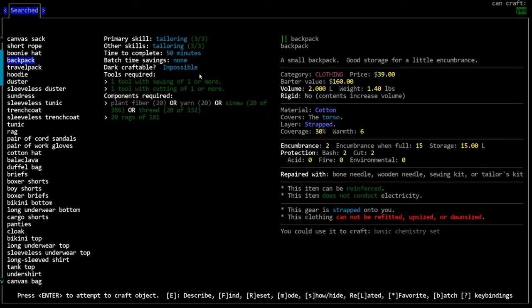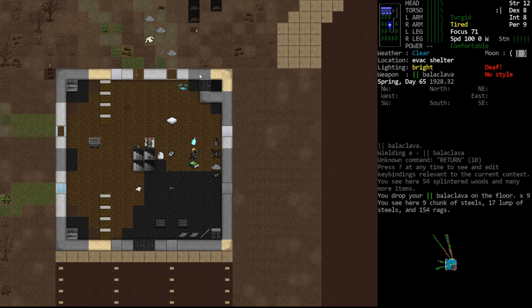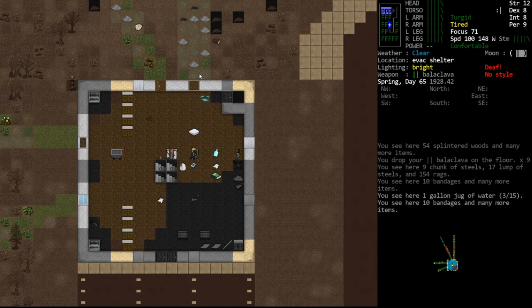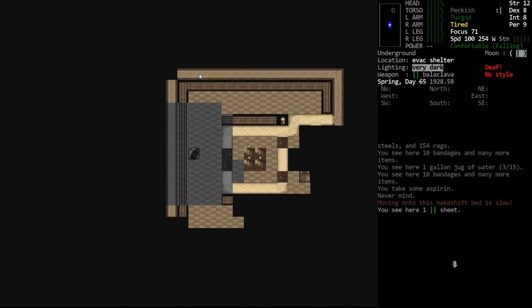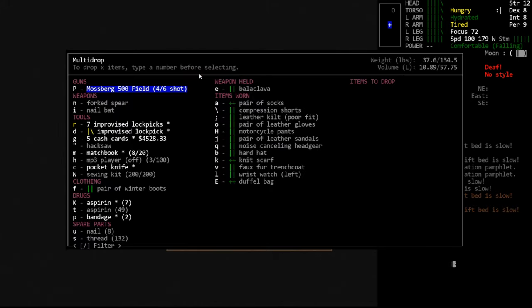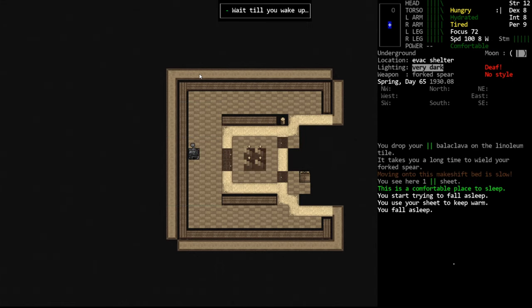We're tired and our focus is pretty good — it's 7 p.m., let's just go to bed. Lyle Darden, you still have not fully healed — it's a little silly that you're still so sick. I accidentally took some aspirin. We'll pop down and go to sleep. There was a raccoon we penned in down here — please don't interrupt me while I'm sleeping. Let's wield our forked spear just in case we wake up to a raccoon nibbling on us.